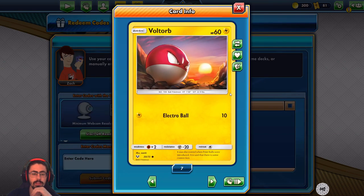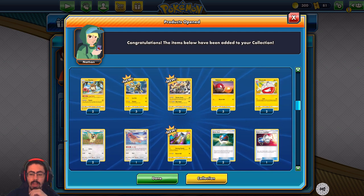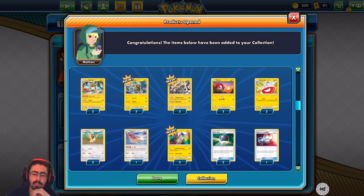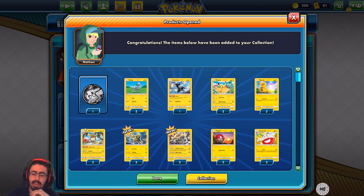Next up we have the Voltorb — 60 HP, Electro Ball. Voltorbs are not going to be relied on too much. And then two copies of Electrode, 90 HP, with Swift — this attack's damage isn't affected by weakness, resistance, or any other effects on your opponent's active Pokemon, so you always deal 60 damage. The nice thing is this also has no retreat cost, so Electrode is free retreat, as well as Alolan Raichu so long as there is a stadium down.